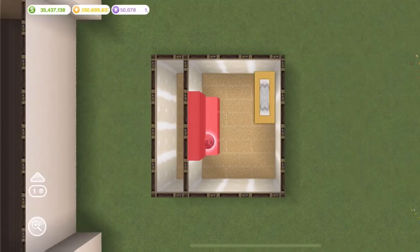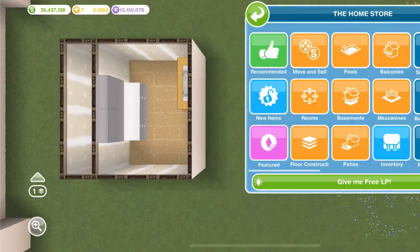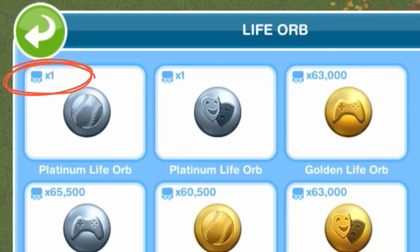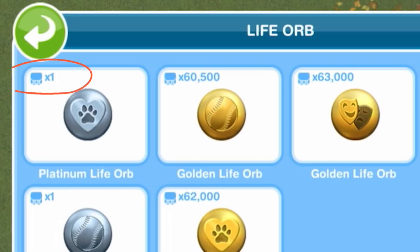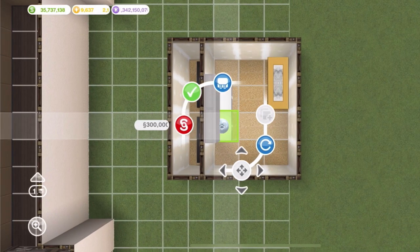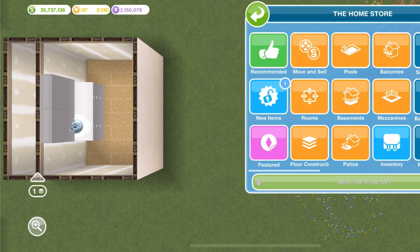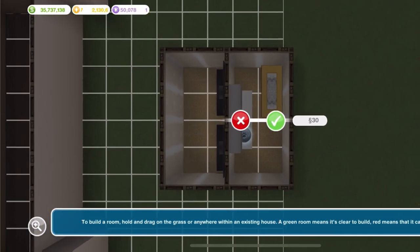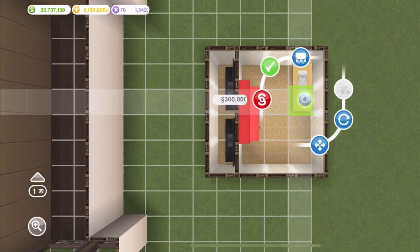I decided to try it again and did the same thing and still did not get the 65,000 life orbs. So I decided to use the animal lover orb — as you can see I only have one. It's basically going to be the same thing: you place it on the cupboard, go to room, place the orb on the table, and drag the room up.